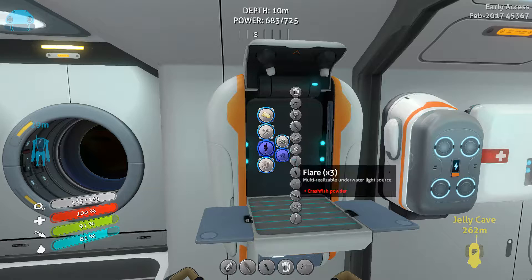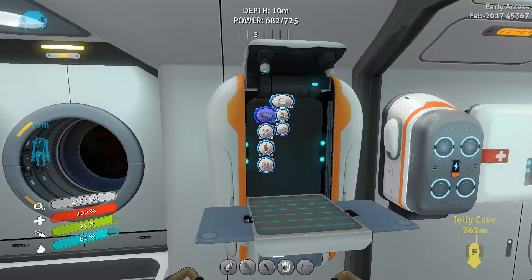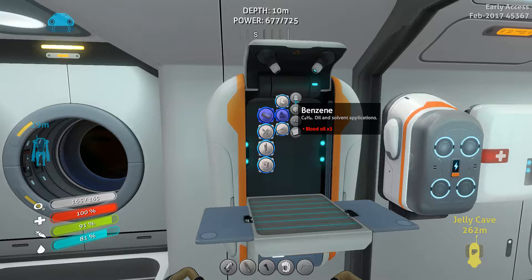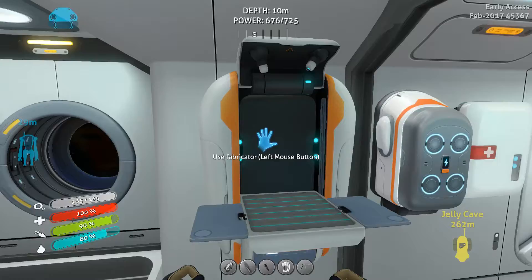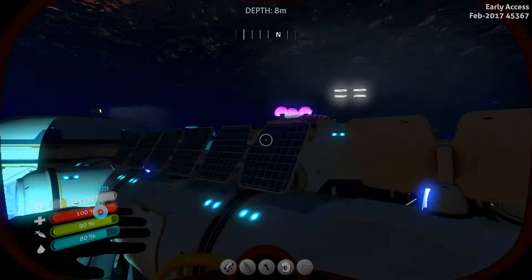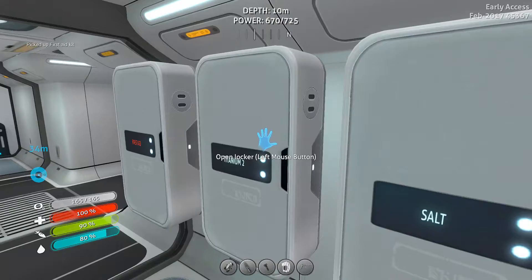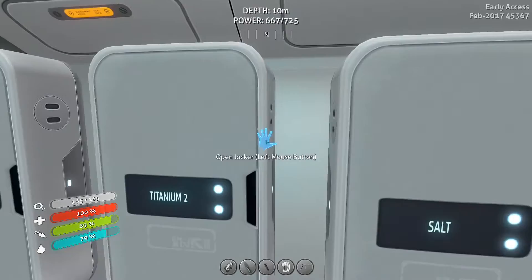Also, Random Fam wanted me to make a reinforced diving suit, which is synthetic fibers. Synthetic fibers is benzene and fiber mesh. Benzene is blood oil, which we don't have any of. That means we'd have to travel out to the blood kelp area to get the blood oil. I might do that.